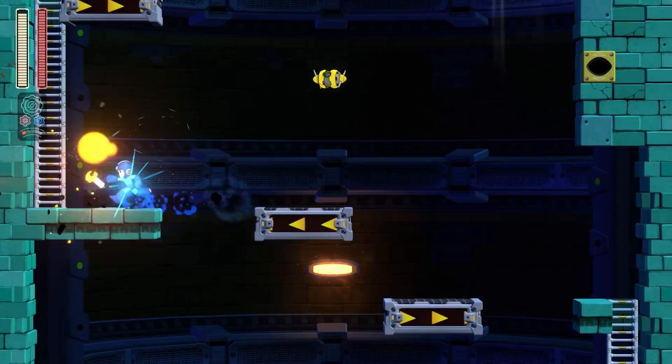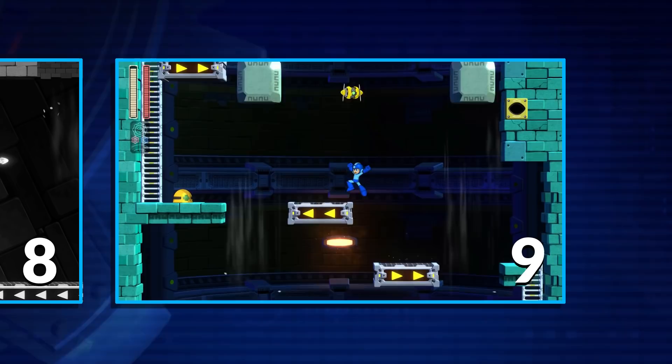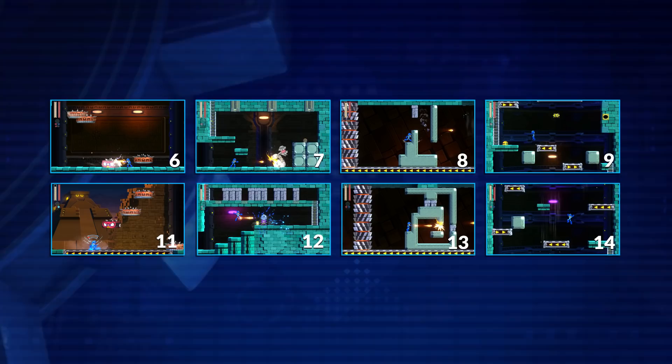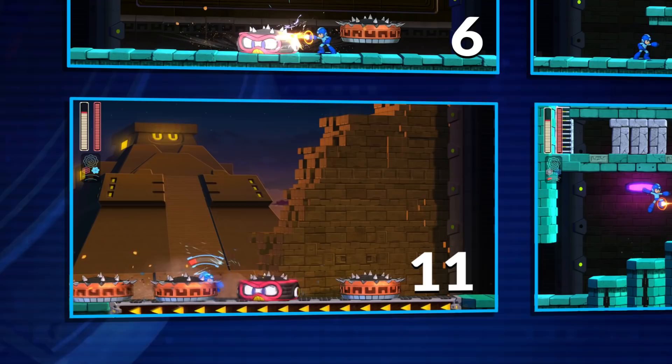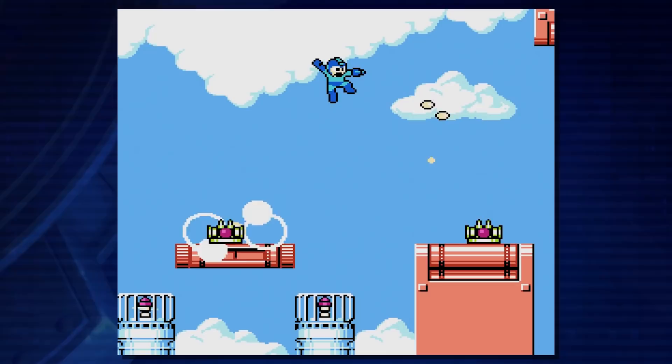And Torch Man is not the only stage where this happens. In Block Man stage, room 6 is a miniboss, room 7 is a breather, room 8 is a frantic escape, and room 9 sees you climbing up a vertical shaft. Then rooms 11, 12, 13, and 14 are the exact same, just more complicated versions — the miniboss is now fought on a conveyor belt, and the escape sequence is much harder. So it makes this really nice echo through the level, and gives the whole thing a really elegant symmetry.